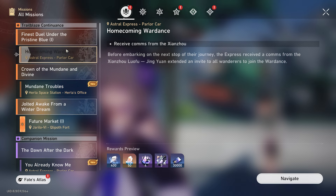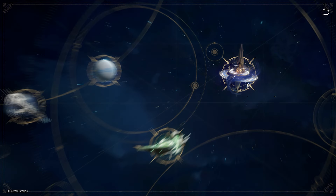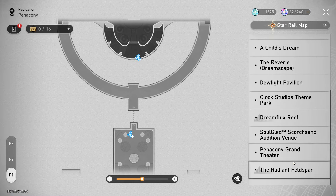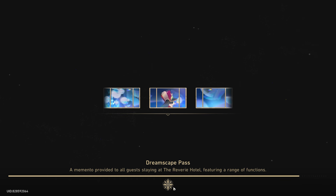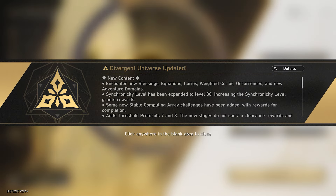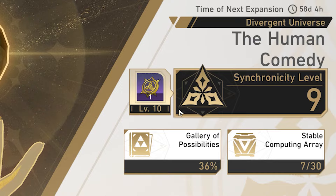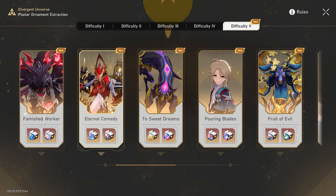They do seem to be caught up with the current Trailblaze mission. We can actually just check the map to see that. They don't have the new one, so they haven't done the Fajal one yet. I think they have done all of Penacony though, all the way up to the Radiant Feldspar. How far are we into Divergent Universe? Only synchronization nine. We do complete it on a weekly basis though, so that's good. As long as you're getting max rewards and going in for Planer Ornaments, it should be fine.